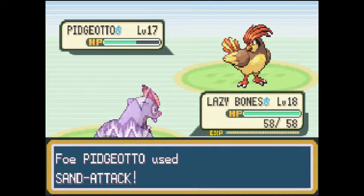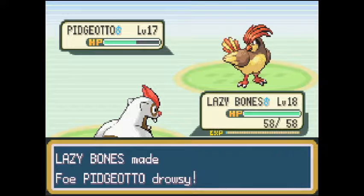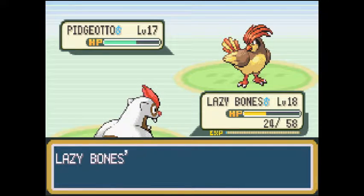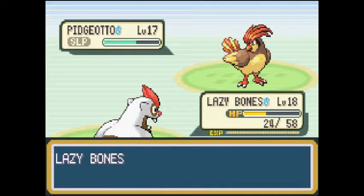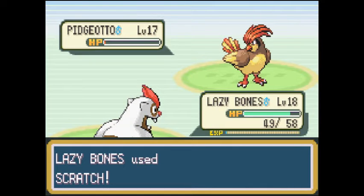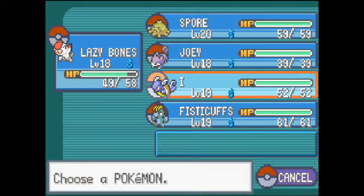Vigoroth's in. Sand Attack — Vigoroth has to yawn about that, he doesn't care. Vigoroth doesn't loaf around anymore. Ouch — critical! Another critical? What is this Pidgeotto on, steroids? Well, now you're asleep, so get out of here. LazyBones missed because of Sand Attack. Pidgeotto woke up. I don't feel comfortable in that range. Yeah, it was going to use Quick Attack — that crit would have killed me. Alright, LazyBones doing work. Rattata — your Rattata is not as cool as my Fisticuffs.